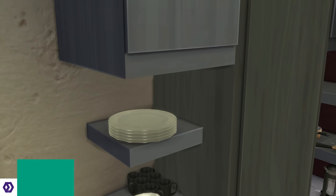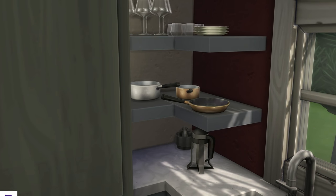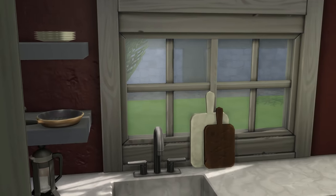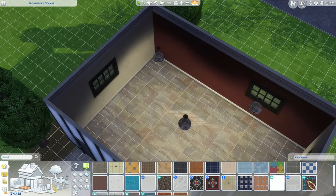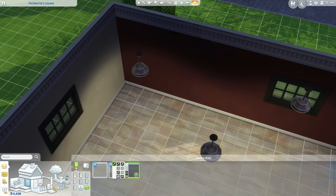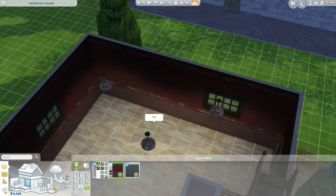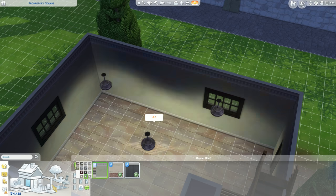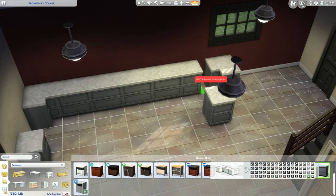If you've watched my video where I go through my favourite packs from The Sims 4, you'll remember that one of the stuff packs I listed was the Cool Kitchen Stuff Pack. I love kitchens — heart of the home, etc. — so imagine my excitement when I found out that a whole fan-made stuff pack has been made solely focusing on kitchens. The Kitchen is a stuff pack created by Harry and Felixander, who are both well known in The Sims world for their custom content and their incredible builds. And wow, this pack is amazing!